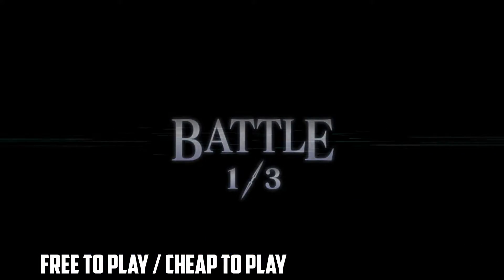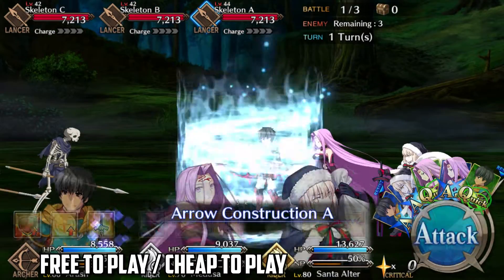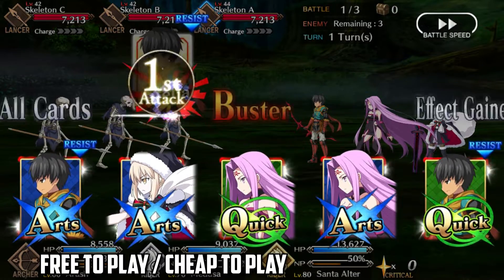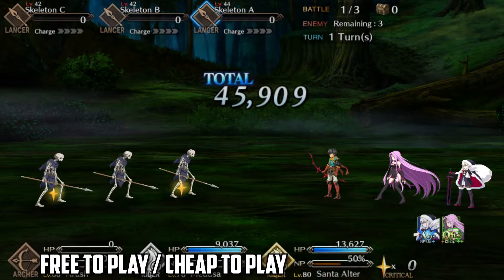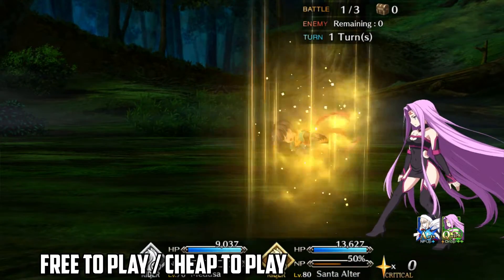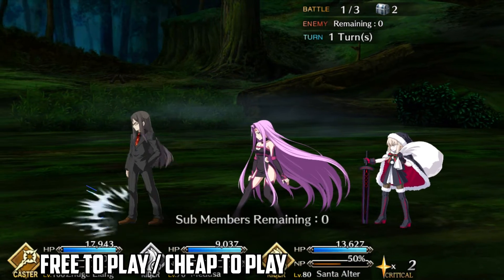We're starting off with Arash for wave 1. He's a bronze servant that pretty much anyone should be able to easily NP5. His third skill gives him NP charge and is surprisingly cheap to skill up. The diciest part here is the MLB'd Imaginary Element on him, which not everyone will have access to. You could replace this with the lower tier Dragon's Meridian, but you'll need to do an arts chain to make up the NP loss. And obviously, even a non-MLB'd Kaleidoscope will do the job just fine if you have one. Honestly, if you have any CE that starts you off with NP charge, you can use that.